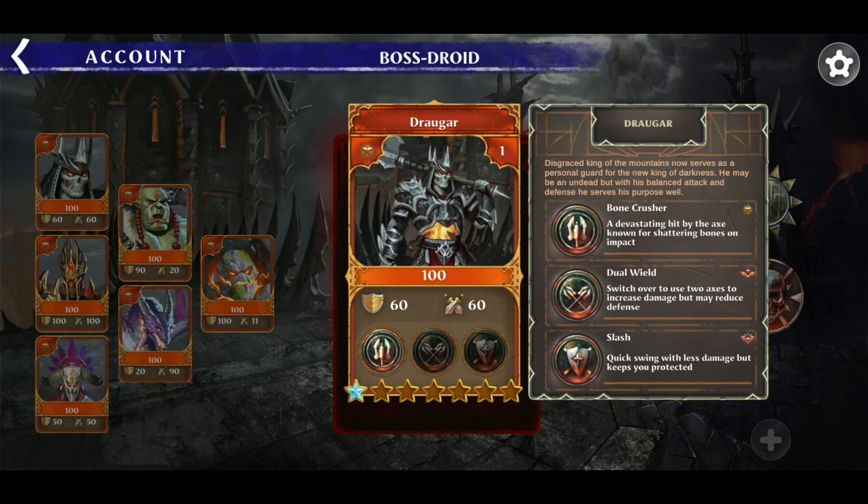Next on our roster is the balance card, Drogar. Drogar has a really cool backstory of being king of the mountains, and then later when Dragonblade showed up, he defeated him and took over — now Drogar just follows him around like his personal guard. You can read all about these backstories on the account page by tapping on the card. Drogar has an equal amount of attack and defense, so he is useful when attacking or defending. I love one of his tricks where he can convert his defense into attack, which makes for some interesting gameplay.